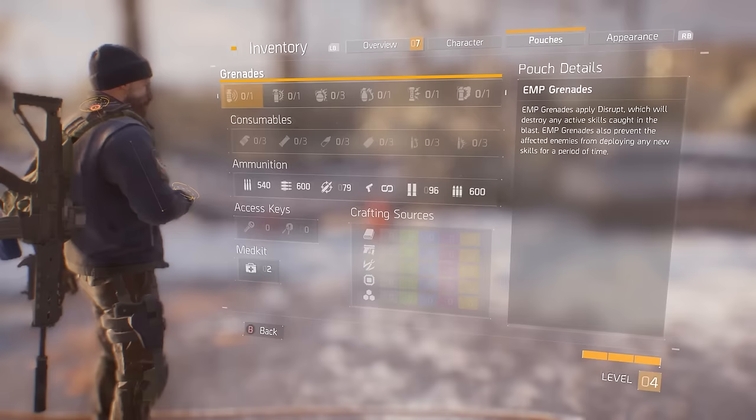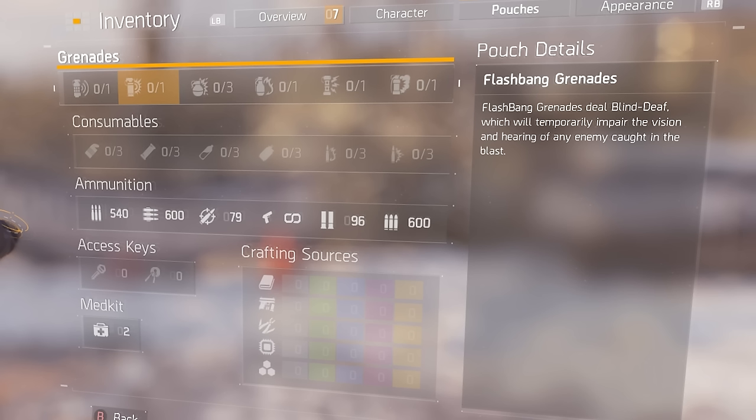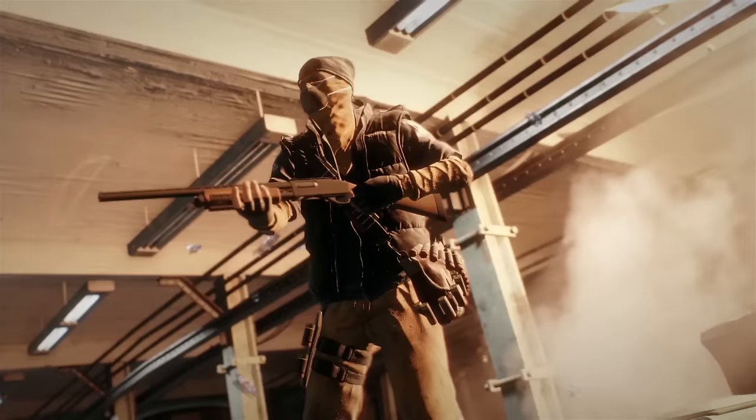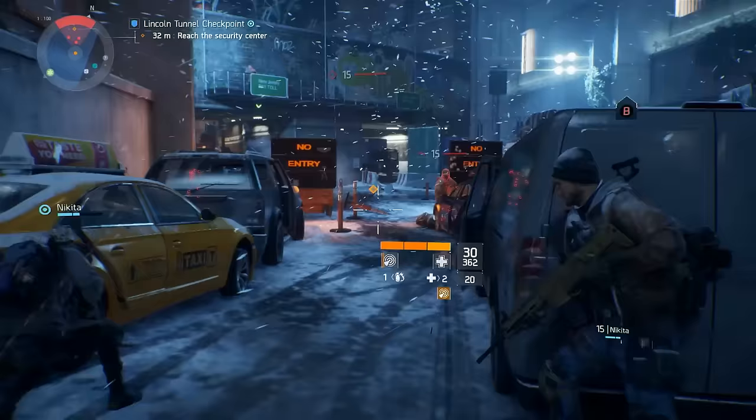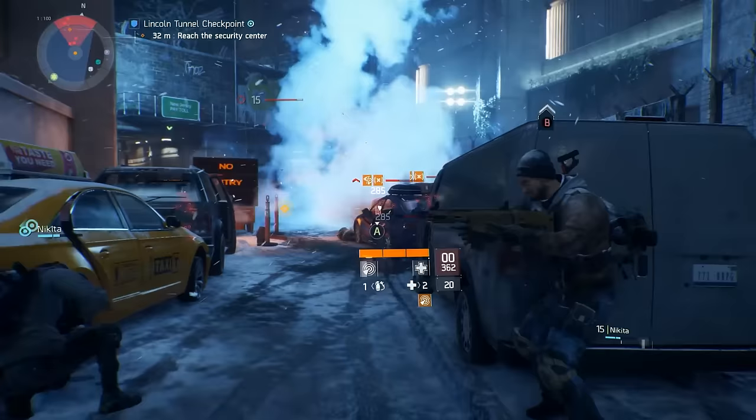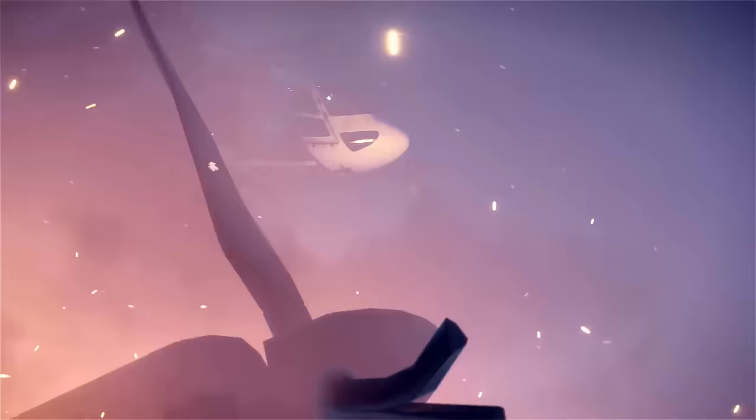Next up, we have the flashbang grenade, and to be honest with you, this isn't that special. It gives a blind and a deaf effect to anyone who gets hit, which I really feel like is going to be one of those things that will only be good versus the NPCs. But I'm not sure how strong the effect of the flash actually is, so we'll have to wait and see for that.